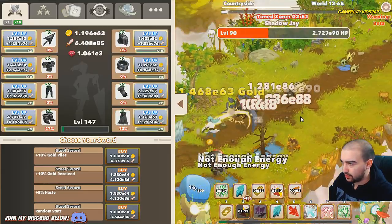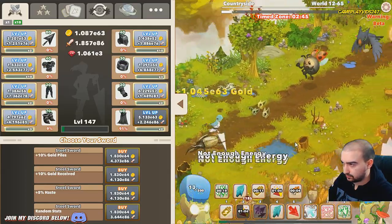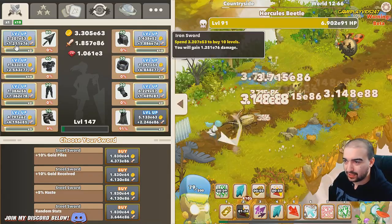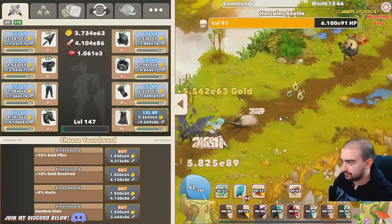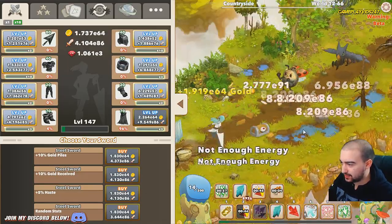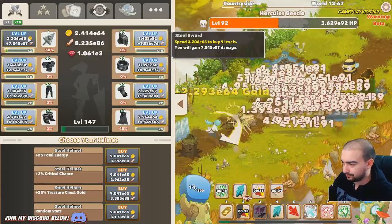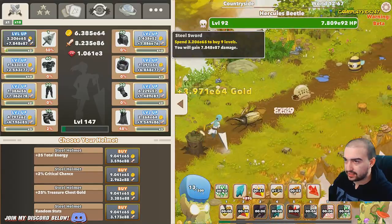Need to purchase a new sword as soon as possible. Zone 66 now, boss is destroyed with no problems whatsoever. Can't purchase a new sword yet - come on game. Going for a haste increase on the sword, so now we have the sword. Going to level up the sword straight away if I can. Excellent damage being dealt right now.